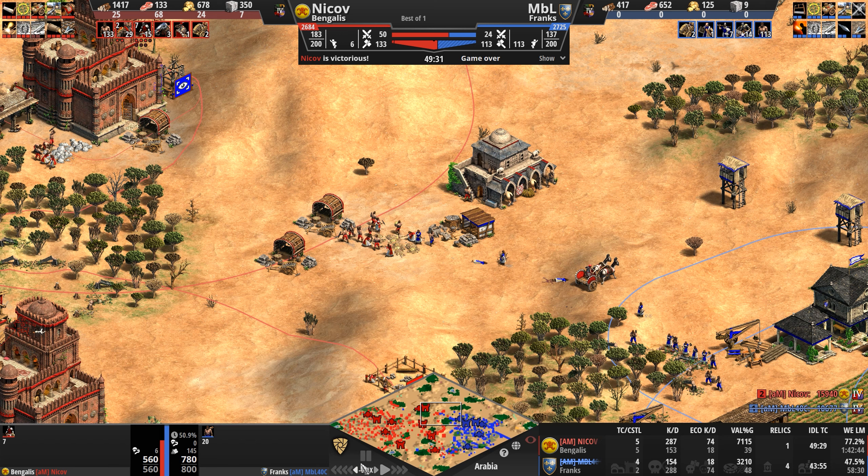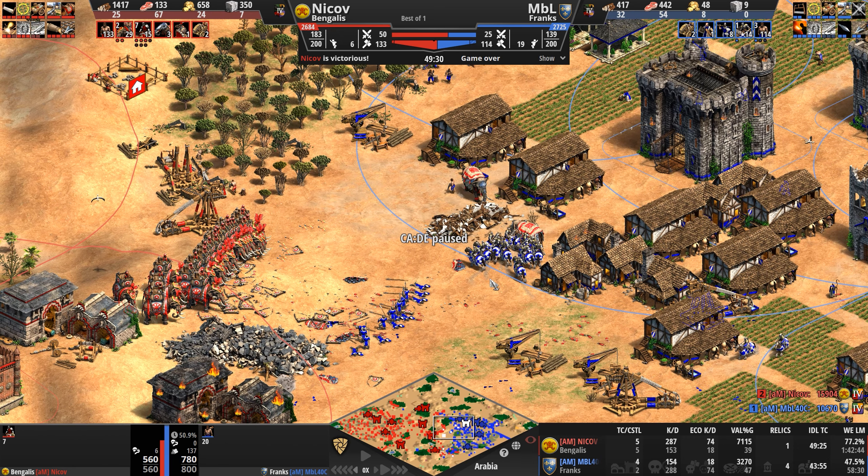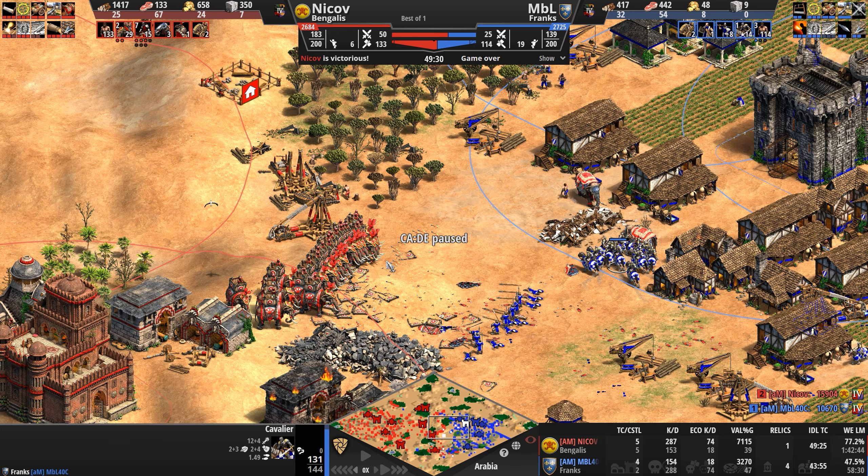How many villagers did our Frank have and what was the allocation? Look at this — eight villagers on gold towards the end of the game. 54 on food is good, 32 on wood is good, but eight on gold when your opponent has 24 on gold and you're stuck on cavaliers — not the optimization of the Frankish 20% that you want. You want the Paladin with 192 HP compared to the 180 of a Paladin with Bloodlines. Those 12 extra HP might actually come in handy against a unit that attacks at 11 when you've got six pierce armor.